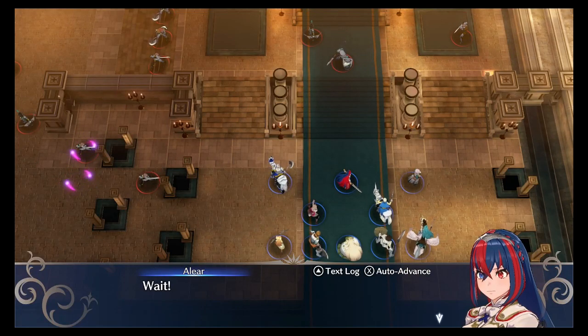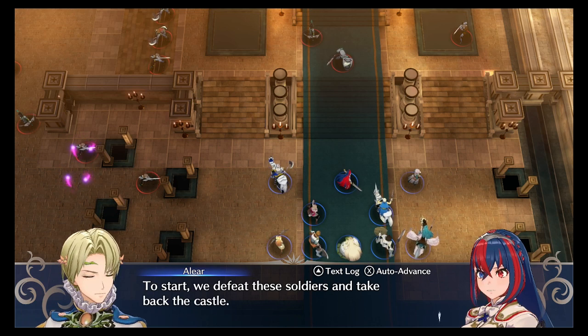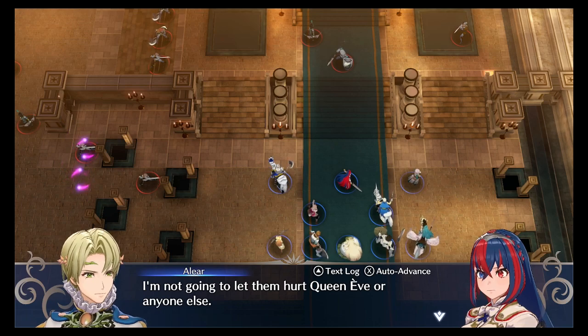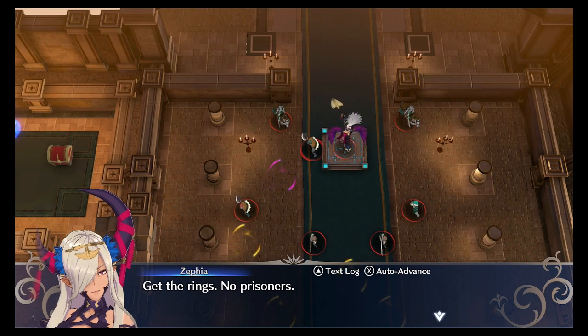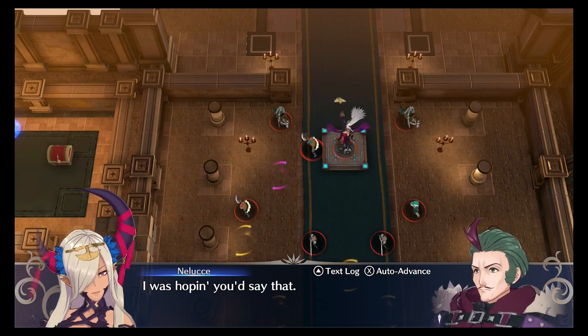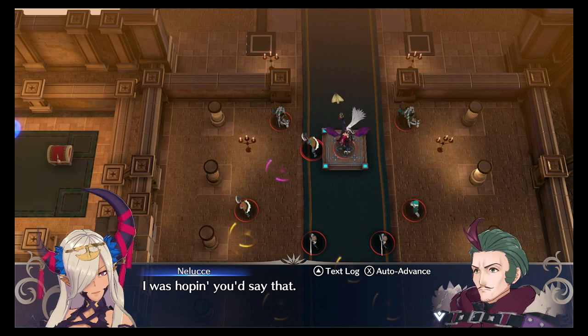What can we do? Just start to defeat these soldiers and take back the castle — I'm not going to let them hurt Queen Eve, or anyone else. Get the rings. No prisoners. I was hoping you'd say that. What is his name? Nuluchi? I don't know, it's a stupid name though.